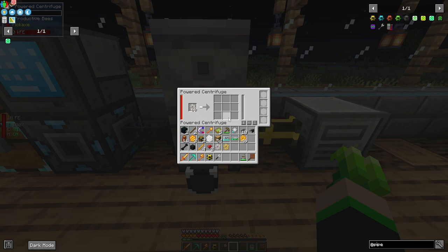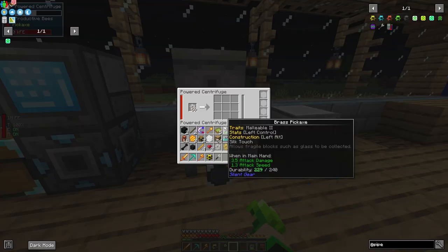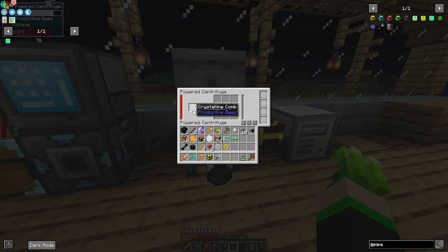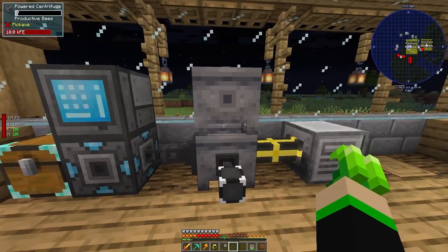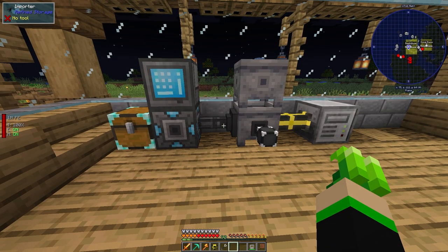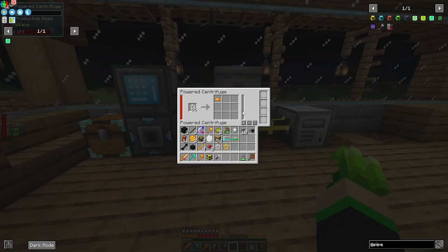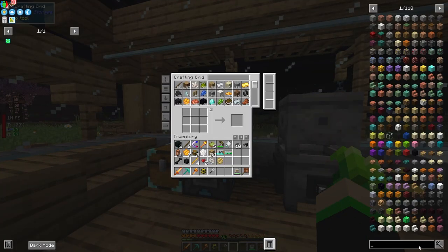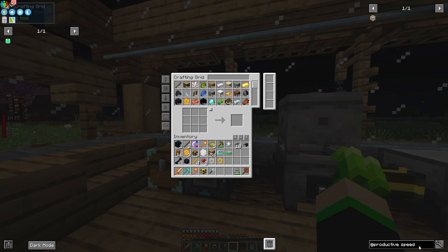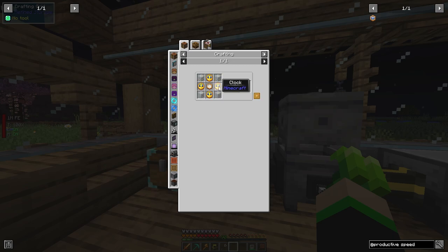Make sure we have the three combs we want in the filter, and confirm that honeycombs are excluded. It's already pulling a good amount — 59 items at a time. We can see honey bottles being made and the centrifuge producing wax as a byproduct. This is a simple way to automate your bee comb processing. As you get more bees, you'll probably need speed upgrades.